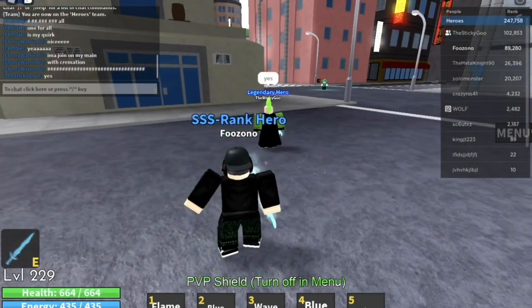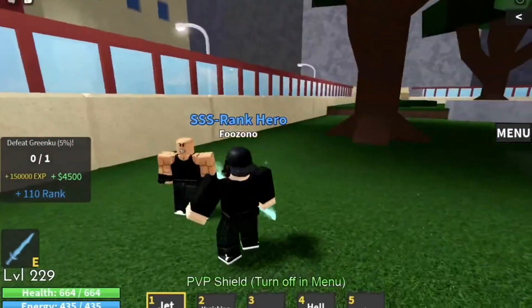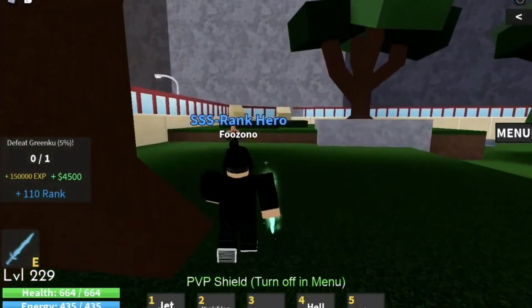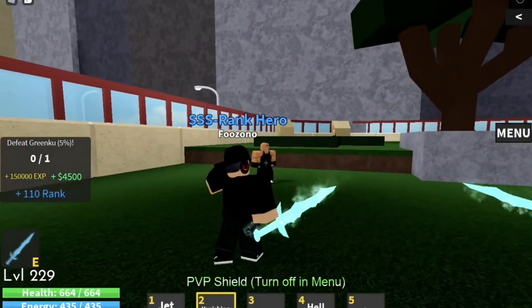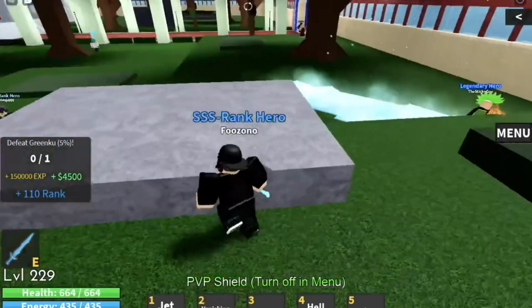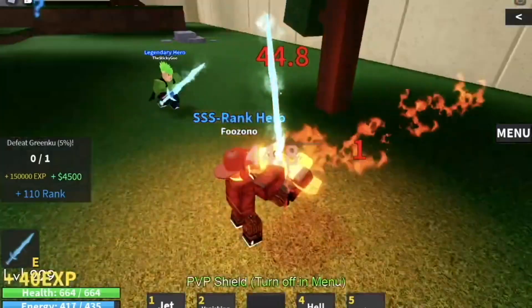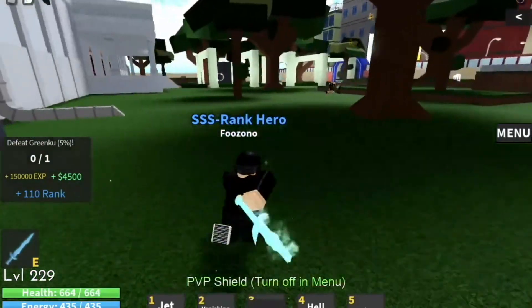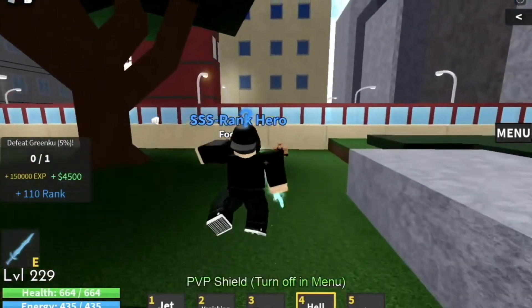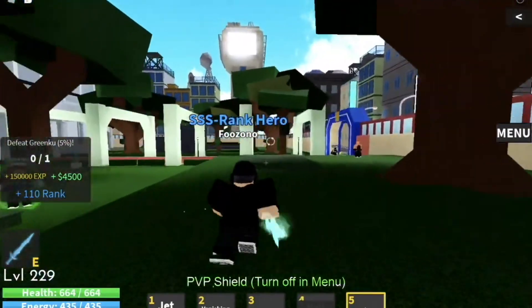Wow, that fifth power is OP! Okay guys, I now have Hell Flames so let's test out all the powers. Jet Burn — that's kind of like Half-Hot Half-Cold's first or second power. Then Vanishing Fist — that's OP, it pushes you into them. And it shoots up a fire!